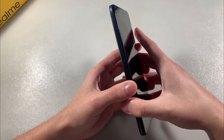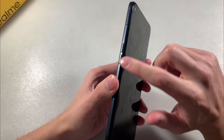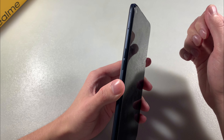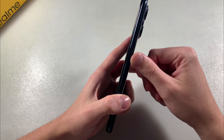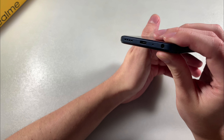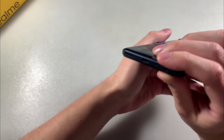On this side there are volume buttons and a slot for two nano-SIM cards, or one nano-SIM card and a microSD card for memory. On this side there is a power key with a fingerprint scanner. On the downside there is a Type-C port, speaker, microphone, and headphone jack.